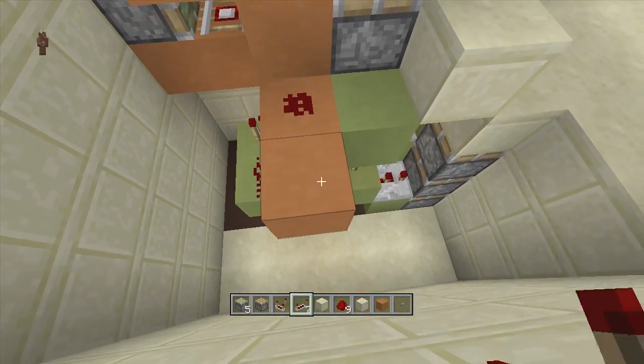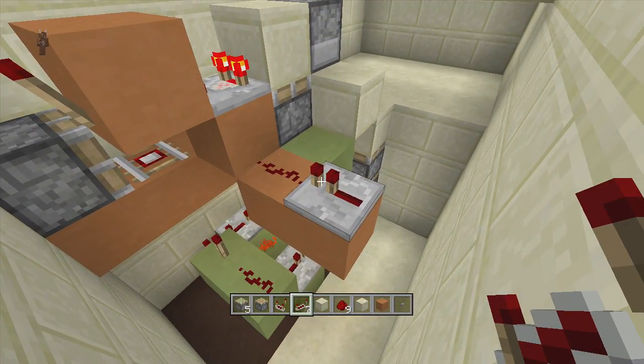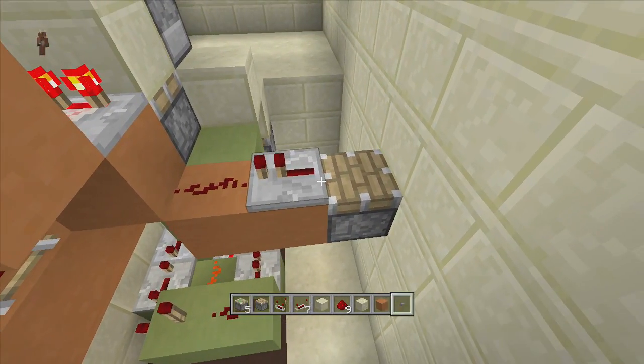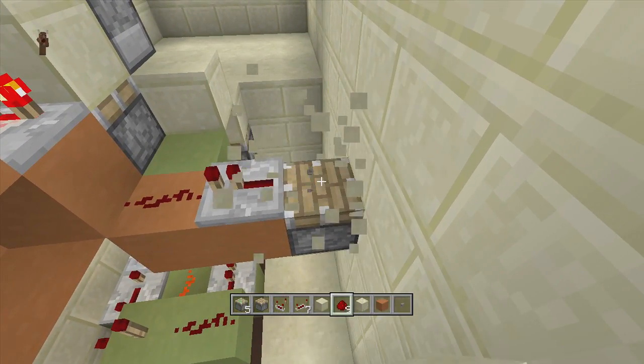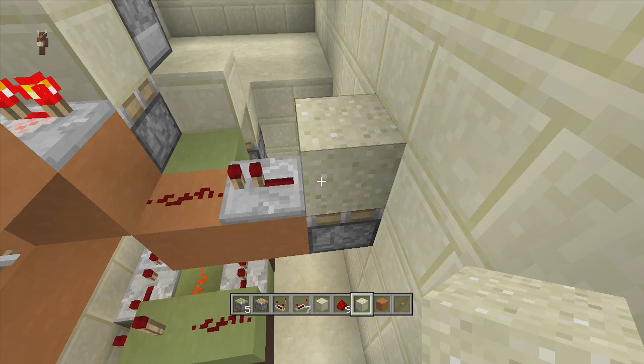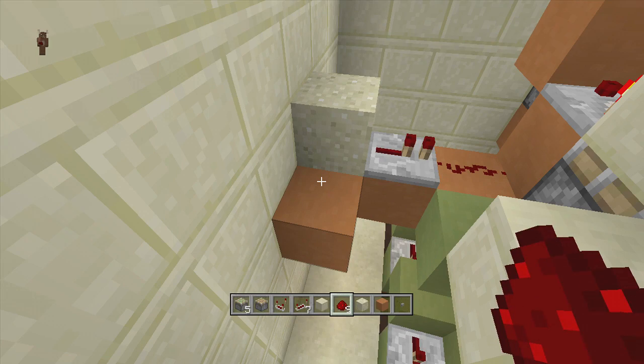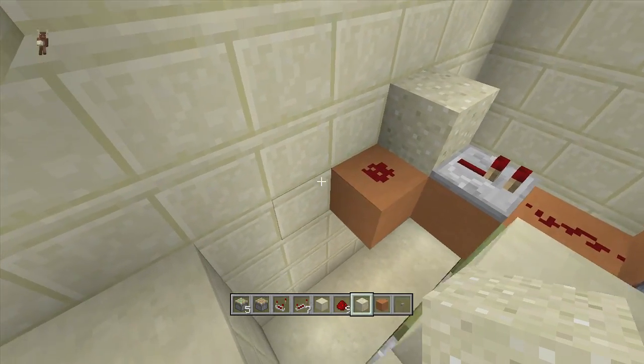Put a piece of redstone dust going into this block, then put a repeater going into this redstone dust just like this. Then put a piston facing upwards off the back-hand side of that block, and then put a sand block on top of your piston.